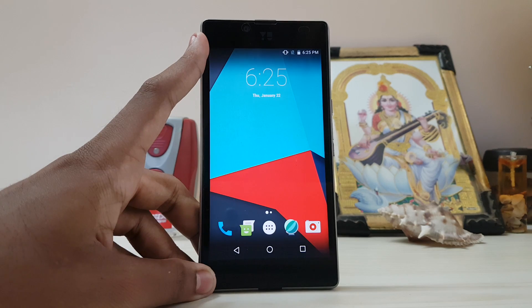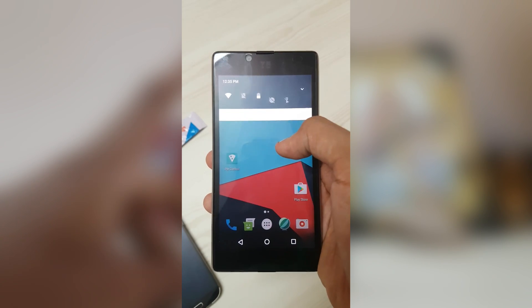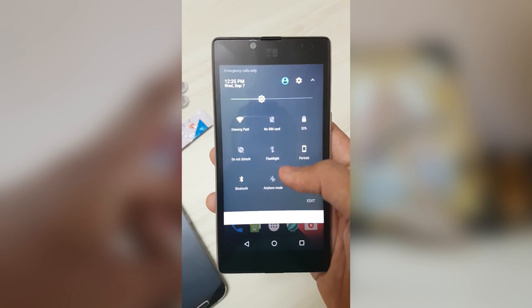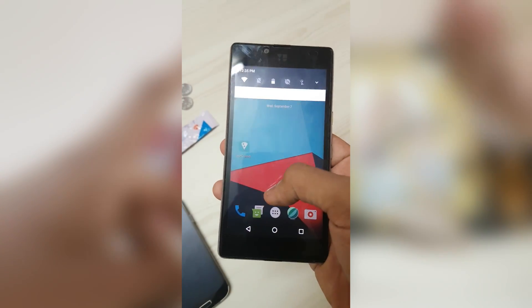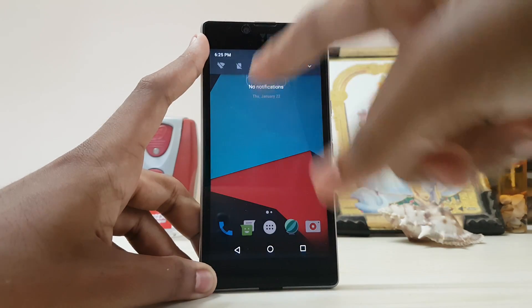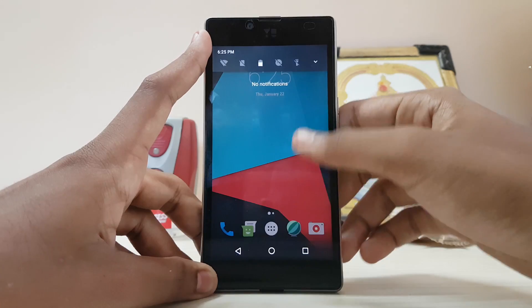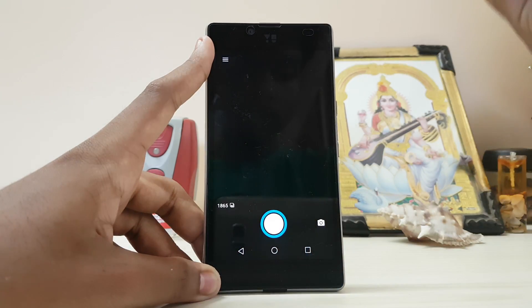For example, this notification panel only opened for me like twice, so I recorded it to show you. Right now it won't work — it doesn't work at all. I tried pulling up some notifications in order to slide it down but no luck. Initial impressions: very smooth and fast.